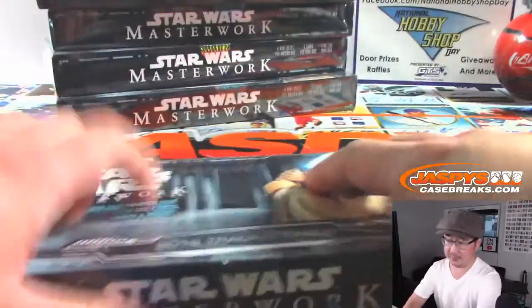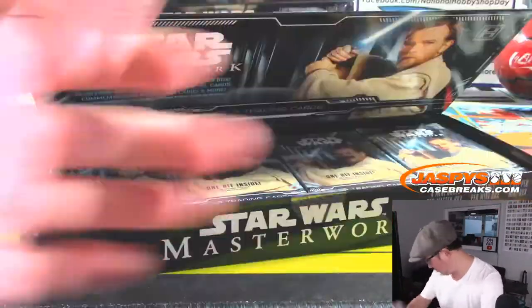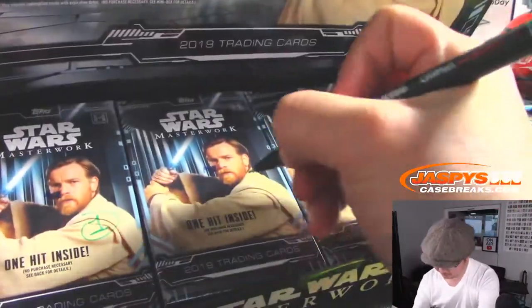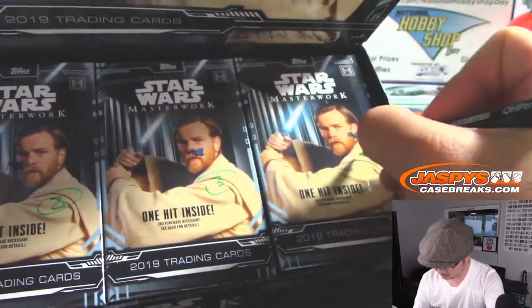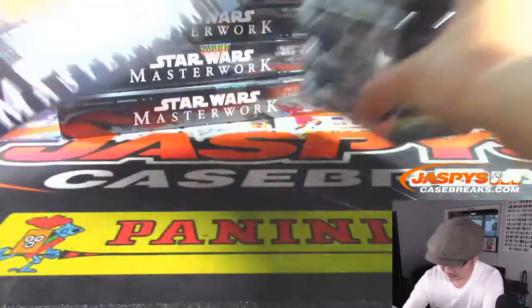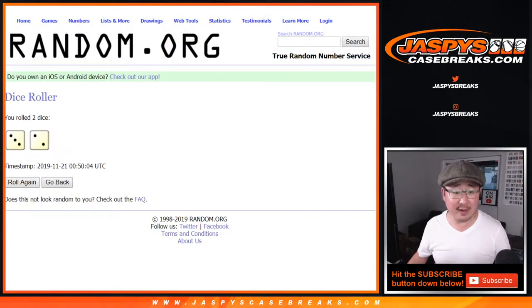Now let's open this up. And write on Obi-Wan's shoulder, we'll write 1, 2, 3, and 4. Let's roll it and randomize it — 3 and a 2, 5 times.